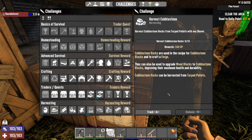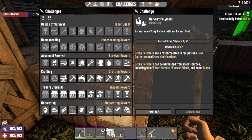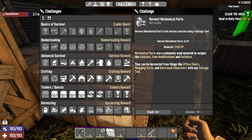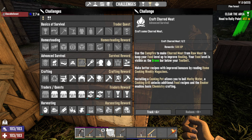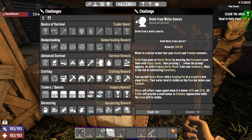Harvest cobblestone rocks from tarped pallets with any shovel — get ten of those and you get 500 XP. Harvest ten short fire and pipes is also 500 XP. Scrap polymers, 50 of those is 500 XP. Tin leathers, 1000 XP. Rotting flesh is 10 for 500 XP. Five jars of honey from tree stumps is 2000 XP. Place campfire — need to do that one. Drink water from a lake — drink from a water source.